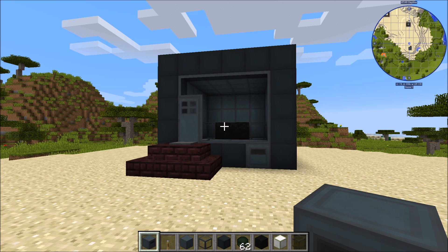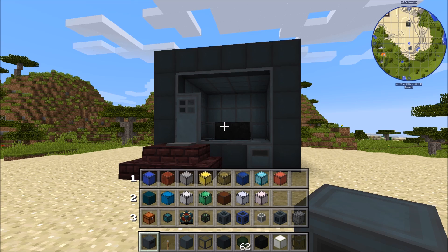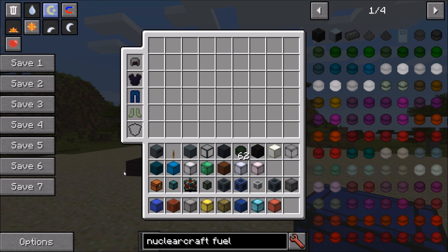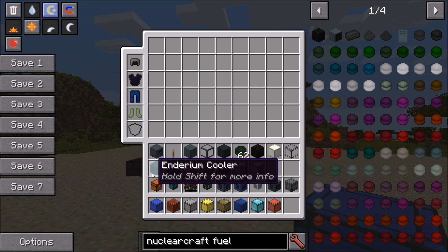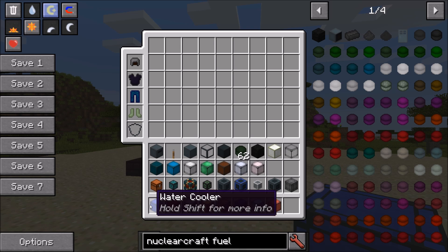Now for the most important part: cooling. There are 15 passive coolers in the game by default, plus active cooling. Passive cooling is the main way to cool your fission reactor. The coolers include water, redstone, quartz, gold, lapis, glowstone, liquid helium, and many others. They all have different cooling rates — usually more expensive ones have better rates — and they all have different placement rules. They're all based on the empty cooler with different materials added.